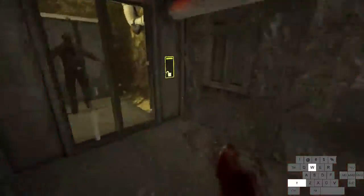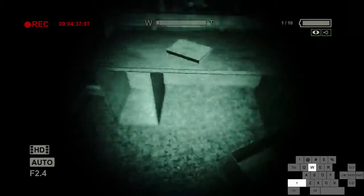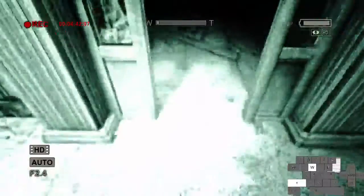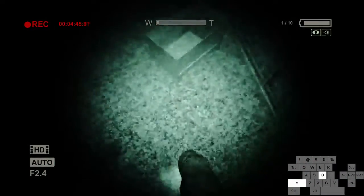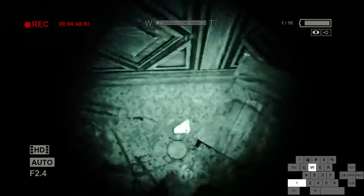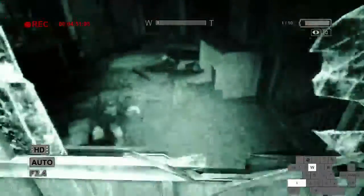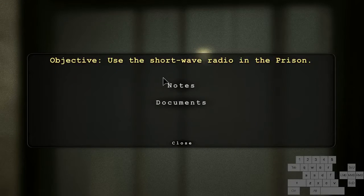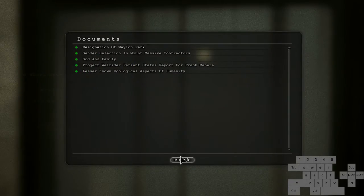There's one last thing to collect before we leave: a document in this little hallway. You can do a running jump to it, but be wary of the box and chair that can get in your way. That is the end of Hospital. If you have five notes and five documents, you're good to go.